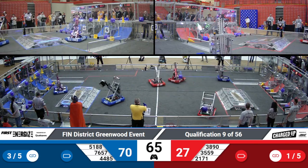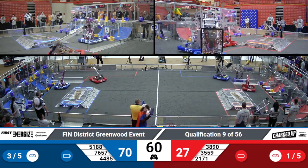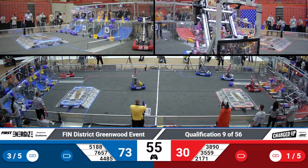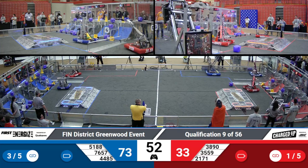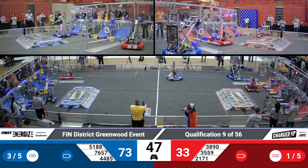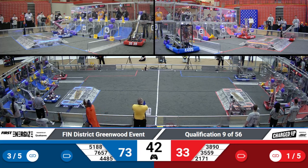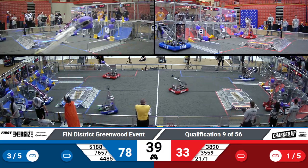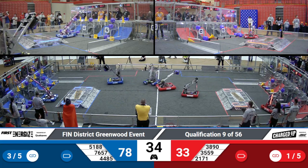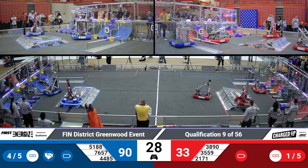Going to come back and grab a cube themselves. Low score from 44, 85. This low score is going to continue to help not only increase the score but increase the ranking points. 51, 88 gathering a cone up high, coming back across to try and finish a link in front of Thunderbots' drive station. With that one score, a hard hit on Danville in the middle — that score means the Blue Alliance is one game piece away from finishing another link.